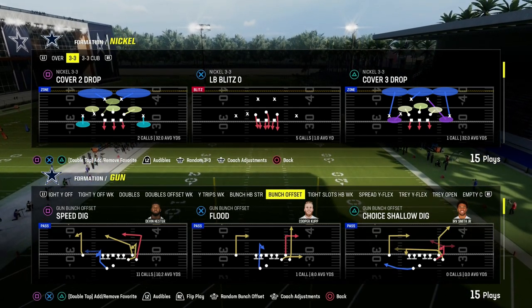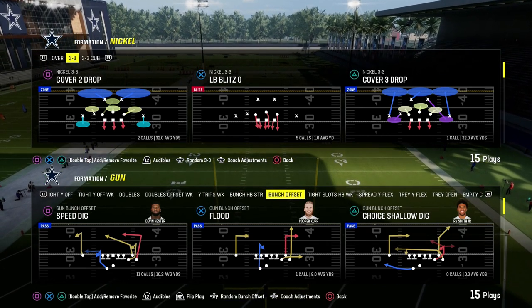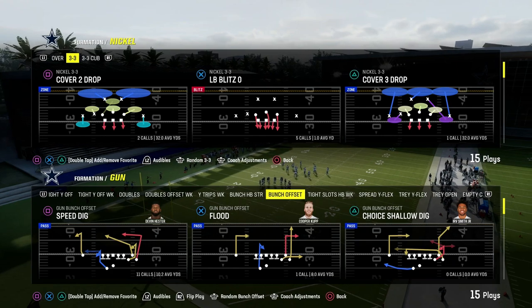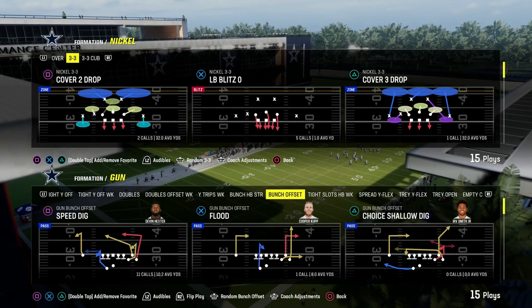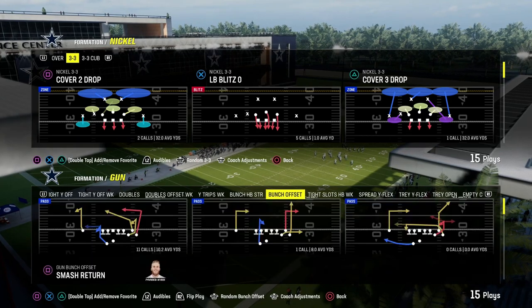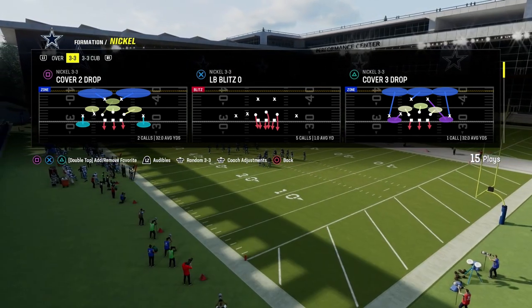In this video, I'm going to show you the best coverage defense in Madden 24 right now. This comes out of the Nickel 3-3 Cub Defense Formation. If you want to get my entire Nickel 3-3 Cub Defense e-book, I think it is the best defense in the game by far because of its versatility. You can get the full scheme by becoming a Patreon member today for only $10 — the link is down in the description below. We're going to talk about the best coverage in the game.